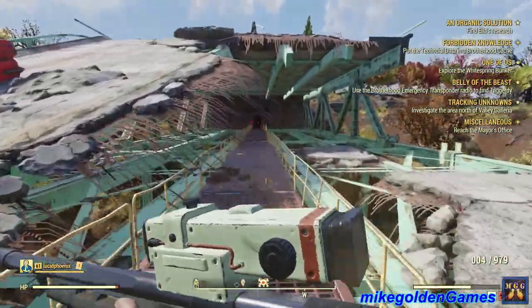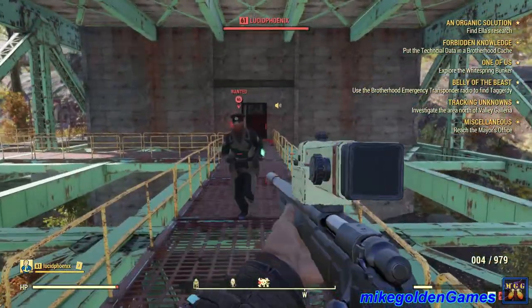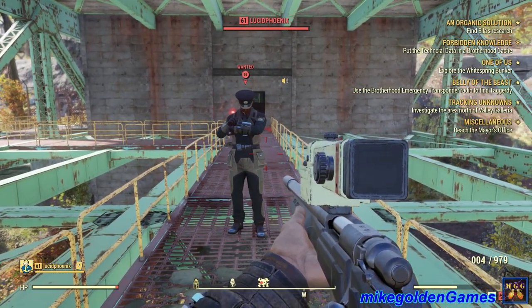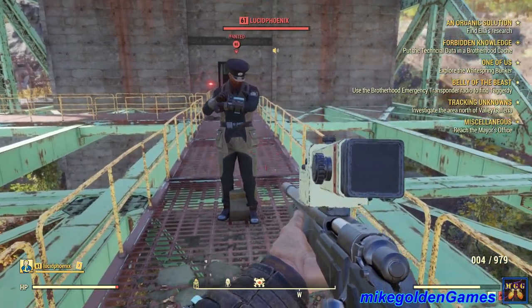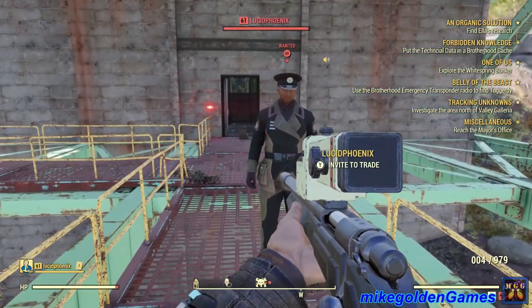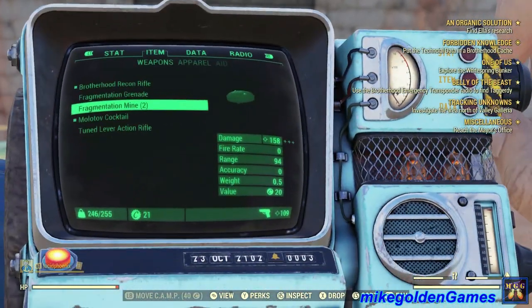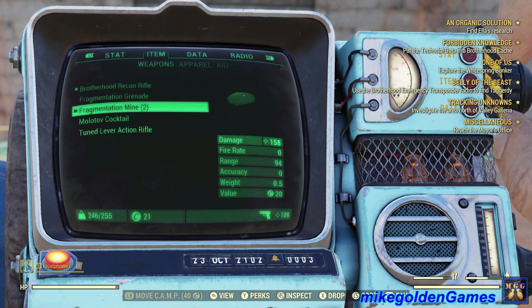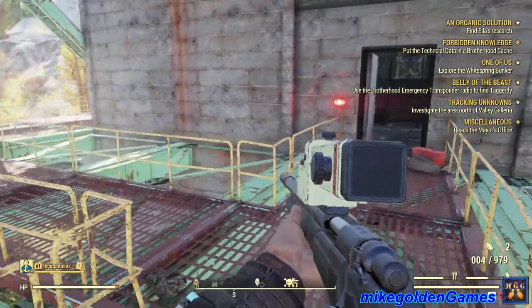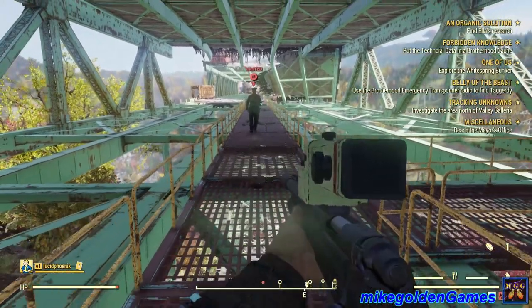I do not have a bounty — do you have a bounty? You have a 130 cap bounty. Wait, we do still have bounties on each other. I see your bounty but I don't have one showing. Two frag mines — set a few up. I'm about to make a mad dash through them. If you don't have a bounty there's no point in it.